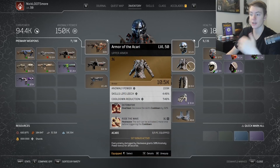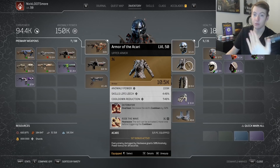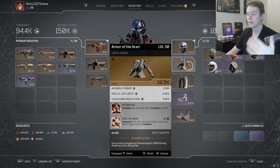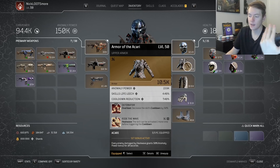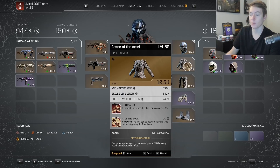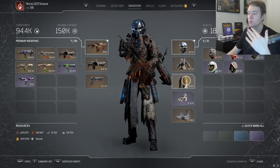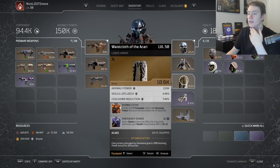Moving on to the chest piece: Armor of the Akari is completely mandatory for the build. It's another Akari piece and it gives us tier 3 Detonator, so Overheat has a 50% reduced cooldown. Since Overheat is our main source of damage, without this you're kind of a wet noodle. It allows you to use your main damage skill way more often. We also have Ride the Wave, where Heat Wave can be activated one more time, which is particularly good paired with Akari.